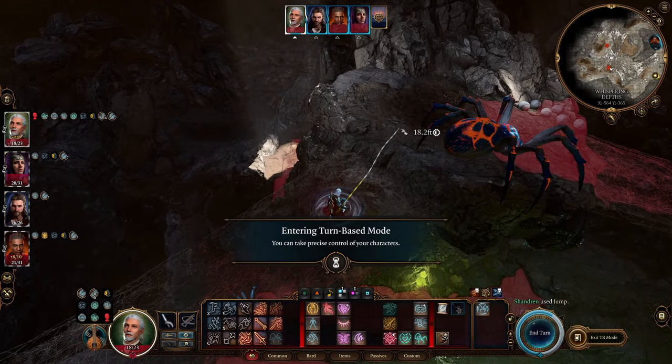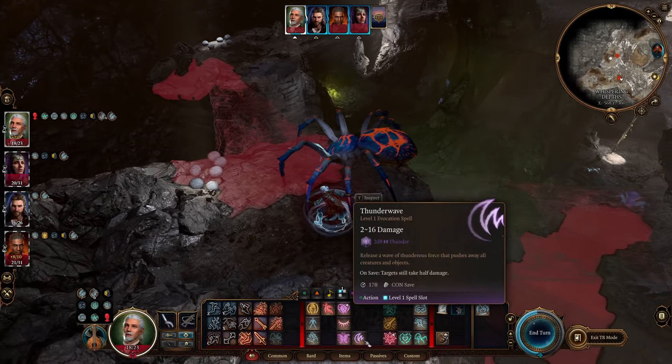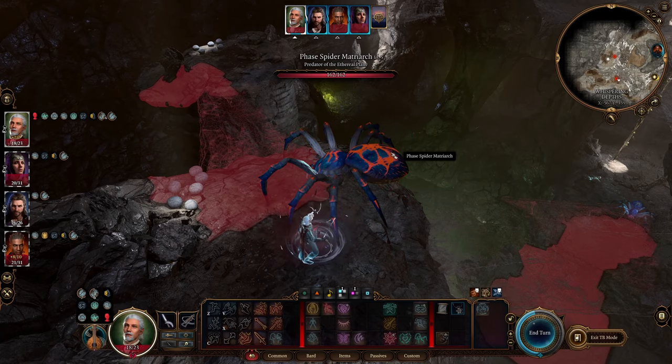Once you're over here you can go into turn-based mode. Move Shentron into position. Line up a Thunder Wave — if you have a strong enough pusher that might be an option. Warlocks' Repelling Blast can do the same, and a couple of other versions.